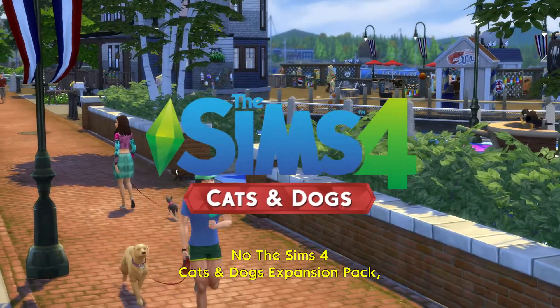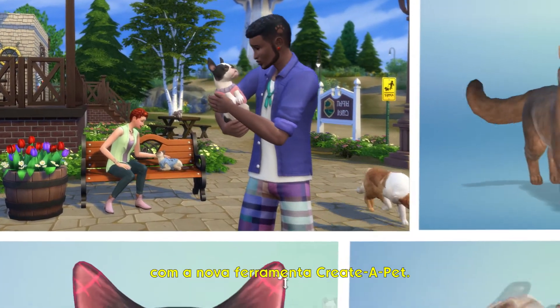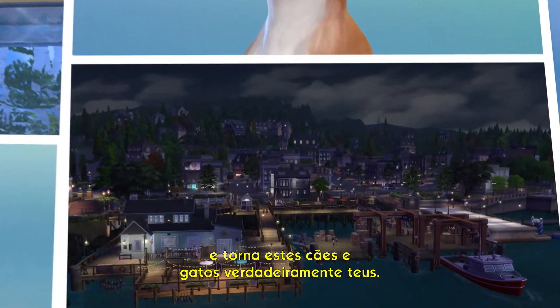In the Sims 4 Cats & Dogs Expansion Pack, you can make the perfect companion for your Sims with the new Create-A-Pet tool. Choose a breed, give them distinct personalities, and make these cats and dogs your own.